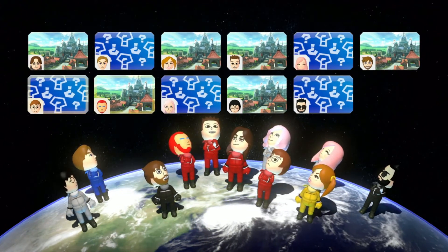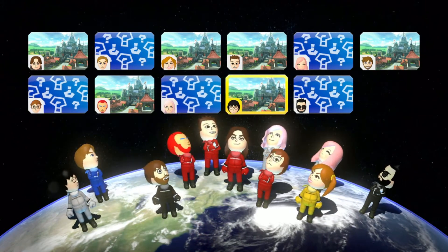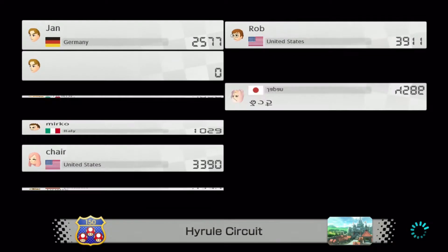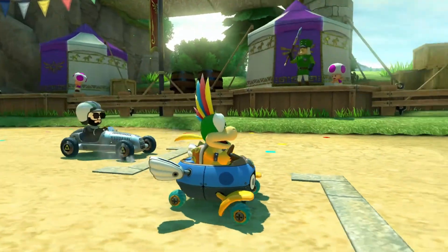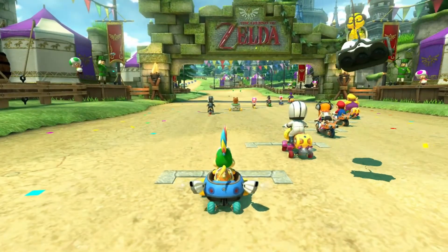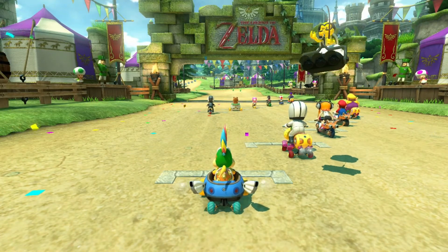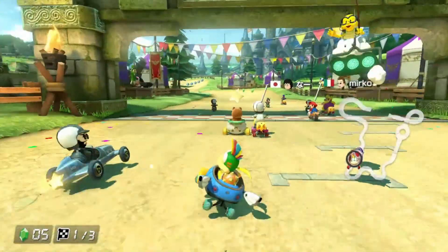We also can't go on the speed plates — the boost pad things — so I've gotta unmuscle-memory myself for those. Hopefully we're good. The ground is like tan, so that's fine. But there's a lot of orange on characters — like we can't touch Inkling.